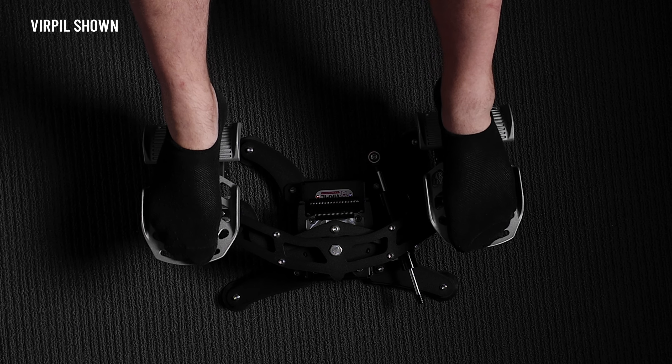For the feature set, both of these bases deliver two things: toe brakes and yaw or rudder control. As far as yaw goes, you'll get about 150 millimetres of throw with the Virpil's and 180 to 190 on the Win Wings — so the Win Wings is giving us a little bit more.